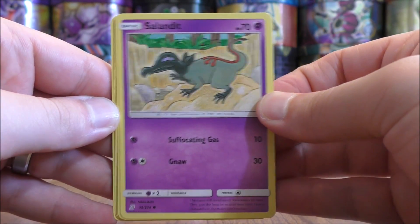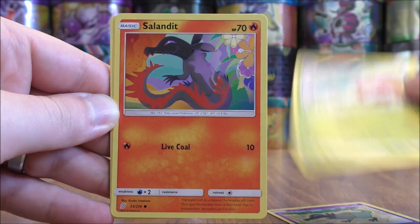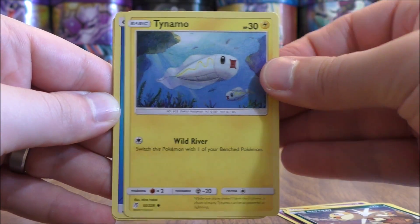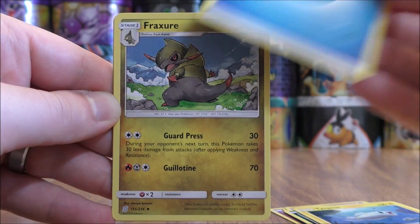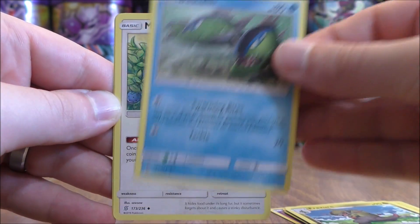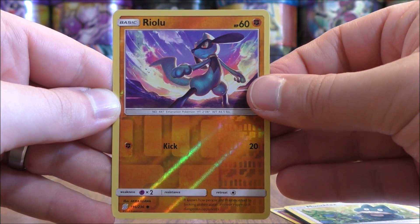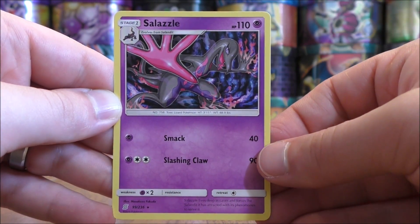Salandit starts this pack, followed by Bounsweet, another Salandit, Scraggy, Tynamo, Water-type Energy, Fraxure, Basculin, and Munchlax. The reverse holo is out of a Riolu — a common. The final card would be Salazzle.